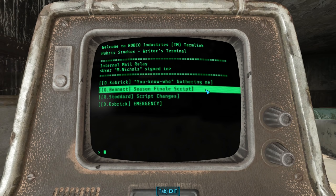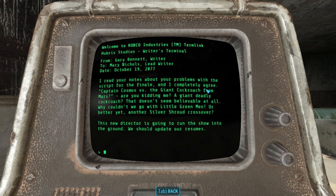The next intramail is from G. Bennett — season finale script — from Gary Bennett, writer, to Mary Nichols, lead writer, October 18th, 2077. He agrees with her problem with the finale script: 'Captain Cosmos versus the giant cockroach from Mars? That doesn't seem believable at all. Why couldn't we go with Little Green Men? Or better yet, another Silver Shroud crossover? This new director is going to run the show into the ground.' The irony of course is that we do fight giant cockroaches of death in the post-war Fallout universe.